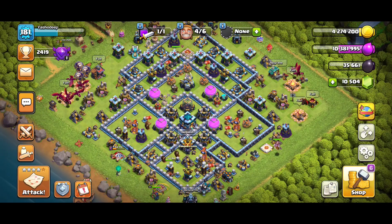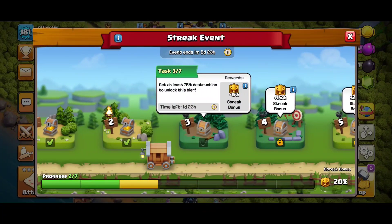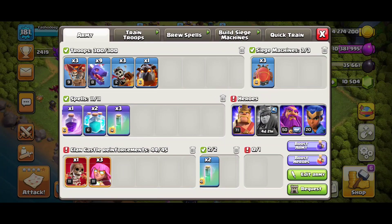Hey guys, welcome back to another video of Clash of Clans. In today's video I am going to complete Task 3 of the streak event. Our task is to get at least 75% destruction to unlock this tier, and we will be getting plus 15% streak bonus. Right now, as you can see, my streak bonus is 20%, so let's go and complete Task 3.